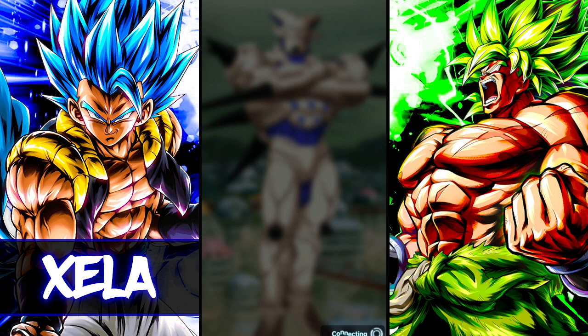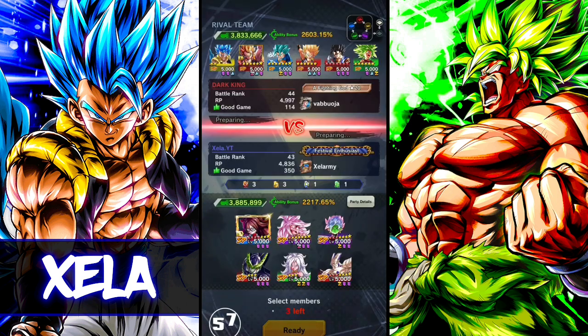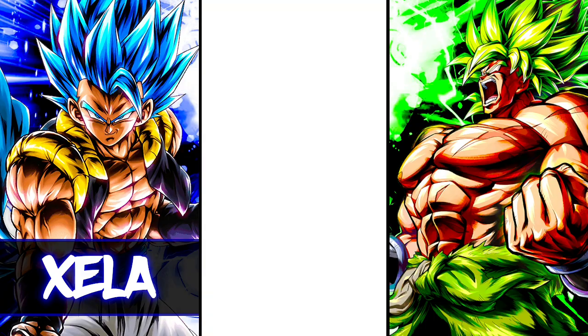That is a mad Fusion team — I can't do it. I'm going to bring Zamasu to this one purely for Kefla so I can counter his strike cards. That is a terrifying team. At least he doesn't have Zenkai 7 Gogeta — I'll take that. The Kefla, Vegeto, and Gogeta are going to prove to be a pesky nuisance, but color me excited — I'm tired but pumped, let's go!